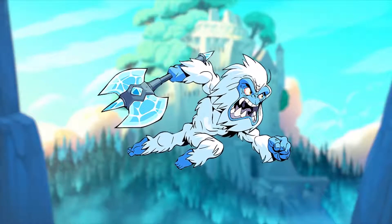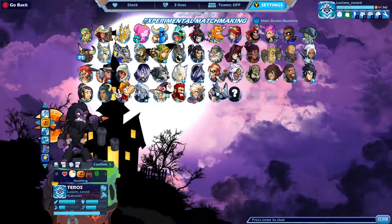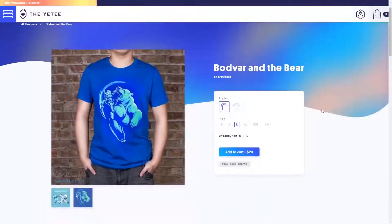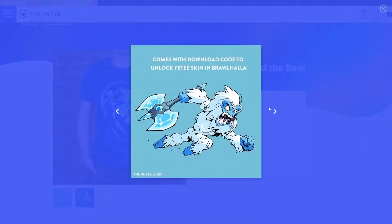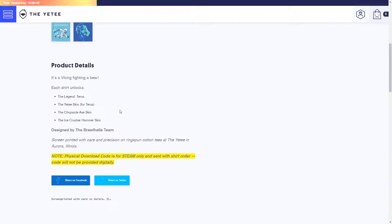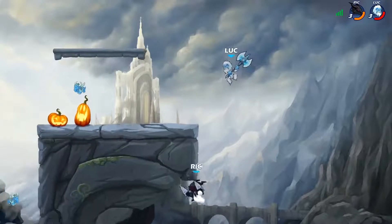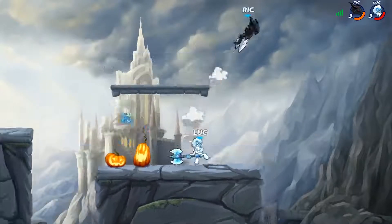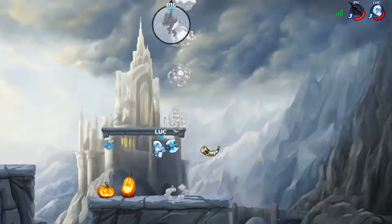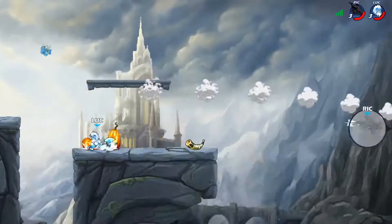At number 3 we have the Yeti Teros. This is probably one that a lot of people don't even know about because it has never been in the game store. The only way to get this unique skin is to purchase a Brawlhalla t-shirt for about $20, and the code is on a tag that comes with the shirt. The shirt looks amazing for repping Brawlhalla in public, and it comes with an exclusive skin that looks pretty amazing too. The shirt is still available for purchase, so if you're interested I suggest jumping on that before they stop selling it.